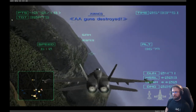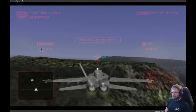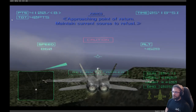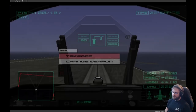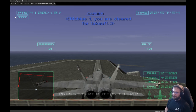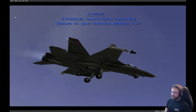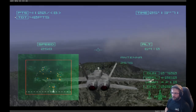AA guns destroyed. SAM destroyed. Approaching point of return — maintain current course to refuel. Mobius One, perform landing check. You are cleared for takeoff. I just need to hold it down long enough to charge the engine to full power. Back to the berg.